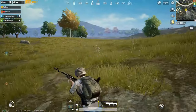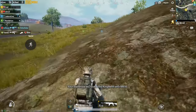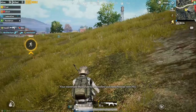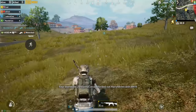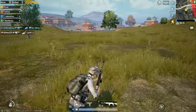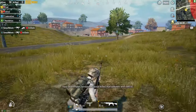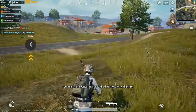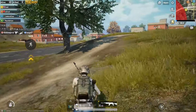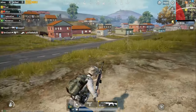Running through an open field is a bad idea. I'd also recommend using painkillers or energy drinks — they give you faster run speed and health regeneration. Medkits and bandages will only heal you up to about 75% health, but painkillers and energy drinks regen you all the way back to 100%, which can be the difference between life and death in an extended fight.